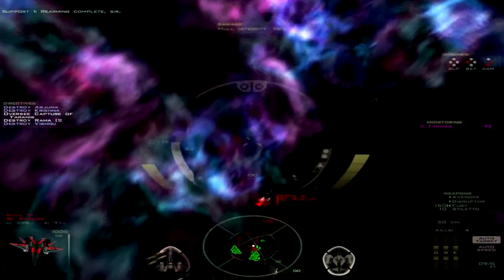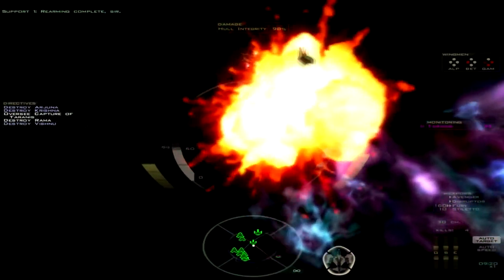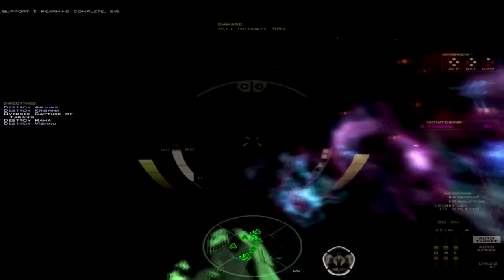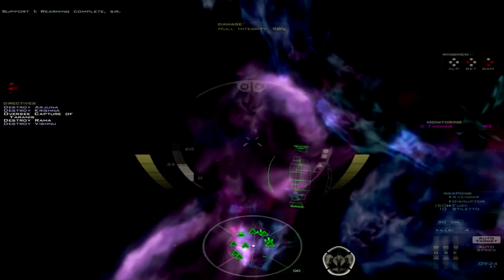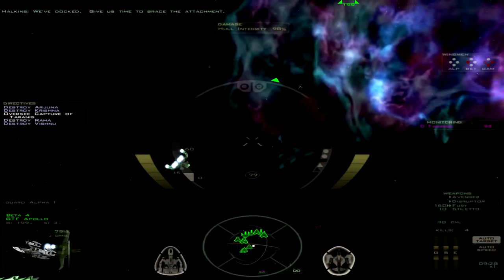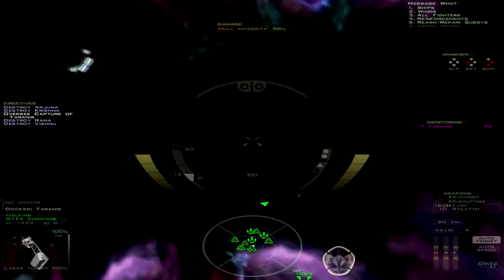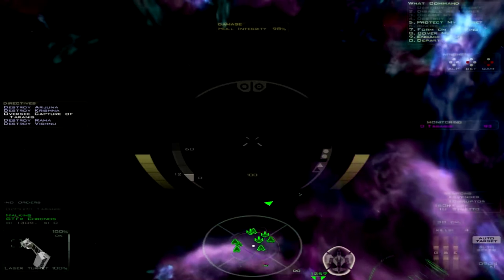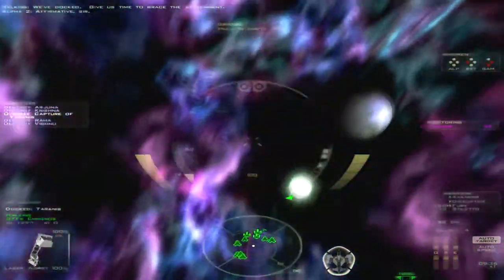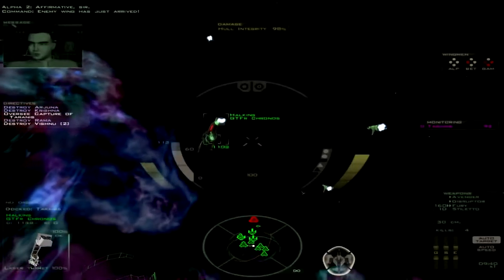I'm just thinking about the first mission where it was like, what, eight fighters? And talking about that being a lot of action. I should probably order everybody to protect the Hawkins. There we go — some Hulk fighters. Let's go ahead and get down there. Enemy wing has just arrived.